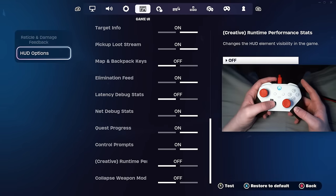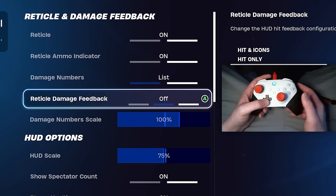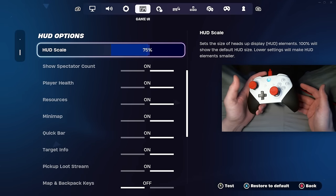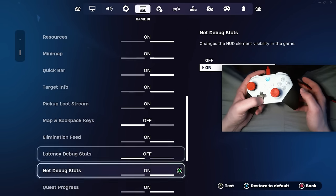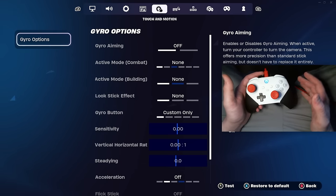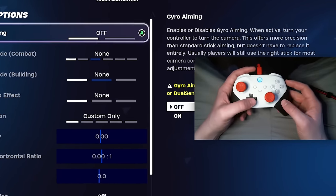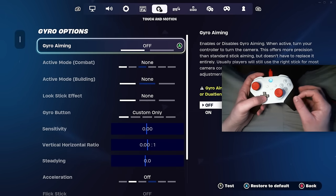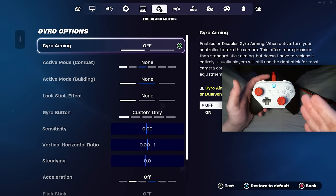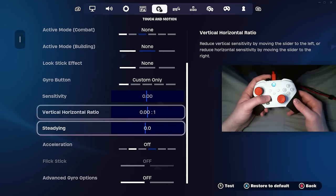Moving on to HUD options — if you like my damage numbers, copy all of these settings. I think these are the easiest and most clear damage feedback numbers you could have. HUD scale I keep at 75 but it's personal preference. For the gyro options, this is the most useless tab in all of Fortnite settings. Nobody that's decently good at the game uses gyro settings, and it's only for PS4 and PS5 players anyway. Make sure you turn all of these off, especially if you use a PlayStation controller, because you don't want your system constantly searching in the background for a compatible gyro controller.